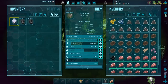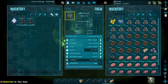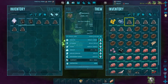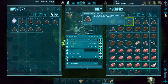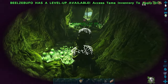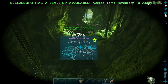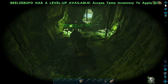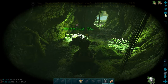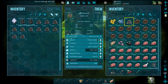If you didn't know, frogs when they kill insects give you cementing paste. So instead of getting chitin from the Meganeura, these frogs will actually gather straight cementing paste. This is also a really good way of getting cementing paste in fairly large quantities.